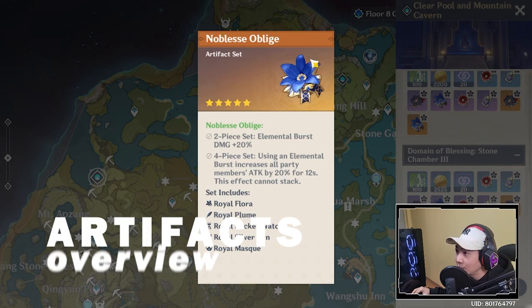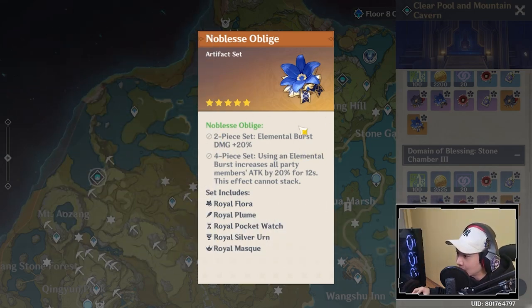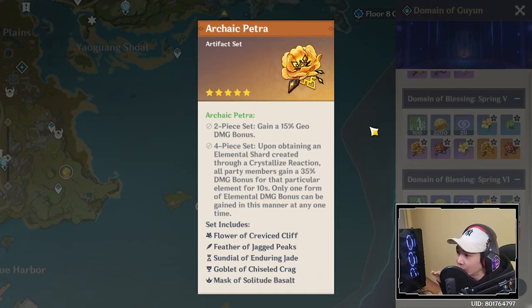The best artifact set for Albedo is Noblesse Oblige — it increases elemental burst damage by 20% and every time he uses his elemental burst it increases everyone's attack by 20%. Since you want to spam his Q every 12 seconds, Noblesse Oblige is probably one of the best artifact sets. The other good option is Archaic Petra: the 2-piece gives 15% Geo damage bonus, and the 4-piece creates a shield based on elemental reaction shards, giving party members 35% damage bonus on that element for 10 seconds. So you can run 2-piece Archaic Petra plus 2-piece Noblesse Oblige, or 4-piece Noblesse Oblige, or 4-piece Archaic Petra.